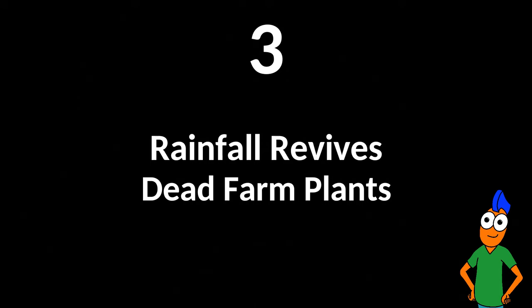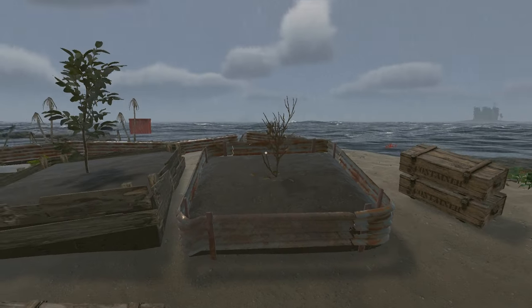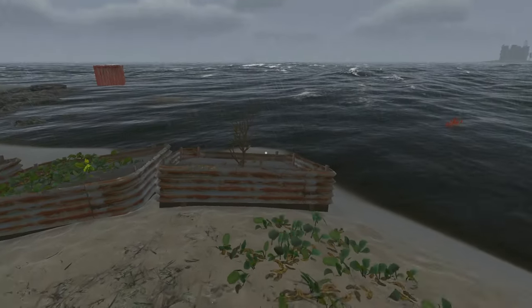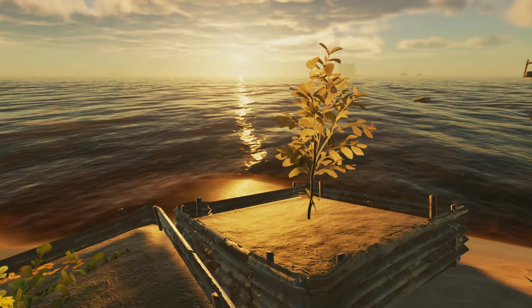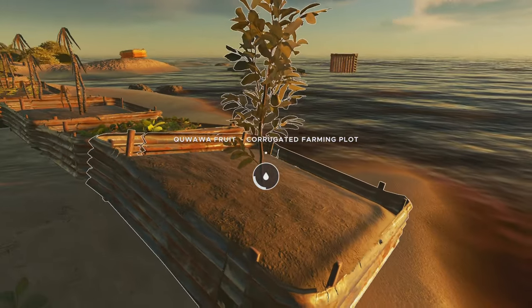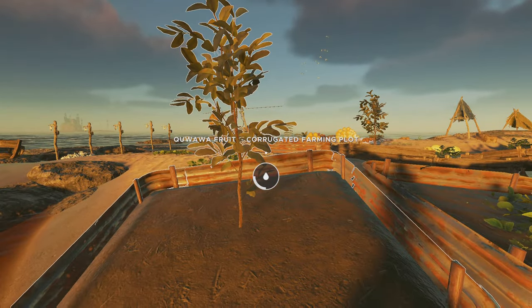Rainfall revives dead farm plants. When your plants die, the only contextual action you can take is to use the hoe to clear the area. However, if you allow the rain to water your dead farm, it somehow revives your plants. You have to be present on the island while it is raining for the revival to work. Wait for the farm to register that it now has water, and then you may go to sleep, visit other islands, and so forth. It will take about two days for your newly revived plant to return.